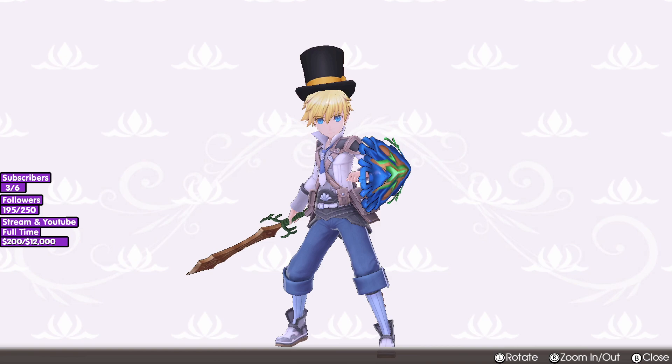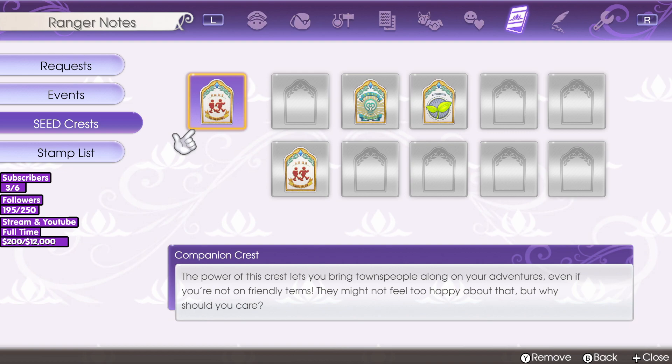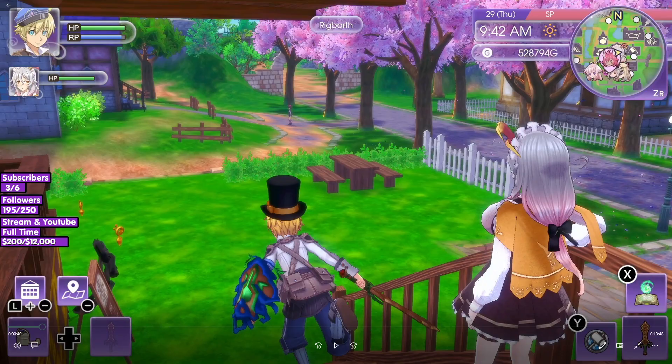What this seal does — if you look at my gameplay screen — is it allows you to ask people to join your team even if your friendship level isn't high enough. So if your friendship level isn't high enough, do this. If it is, you don't have to worry about this step.